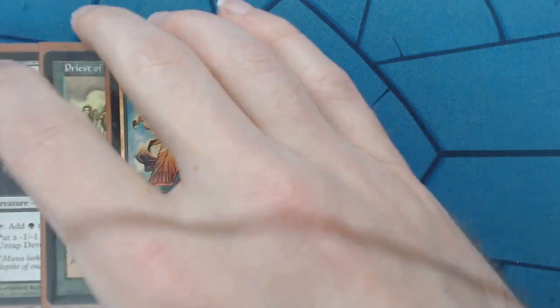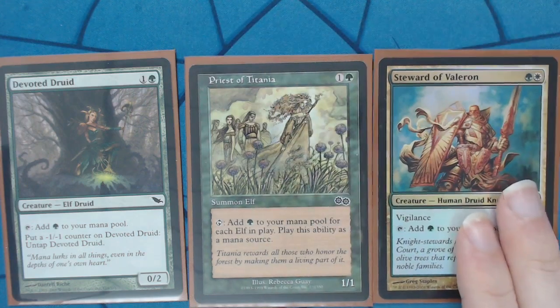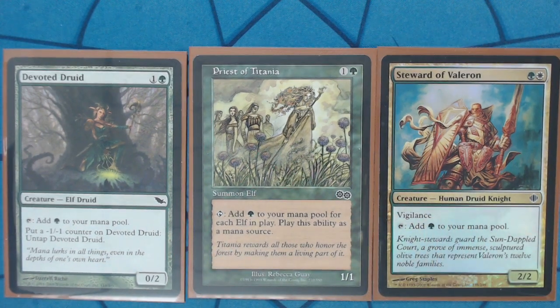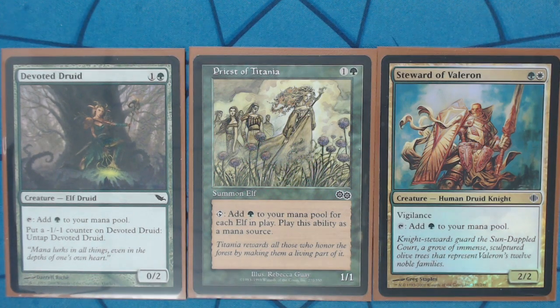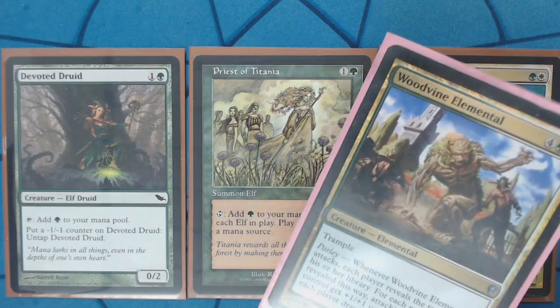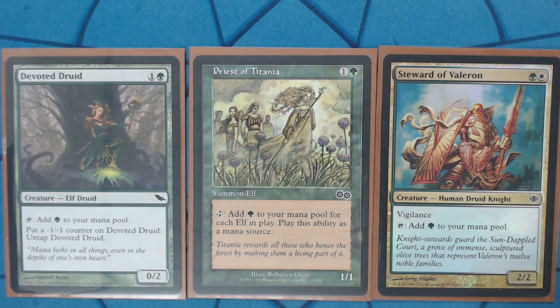Now we have three more at two mana: Devoted Druid, Kreese of Titania, and Steward of Valorant. Devoted Druid's great because there are some combos in this deck that if you happen to piece them together, you can instantly go off and make infinite tokens. The game plan is not combo, but the individual pieces are all good enough to play in the deck that there's no reason not to also include the combo lines. Kreese of Titania is really great because when you're playing other mana dorks, she just gets better. Steward of Valorant is insanely good in this strategy because the creatures have to be attacking — so it's nice to have mana available for in-between turns with his Vigilance.